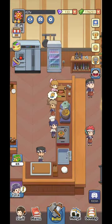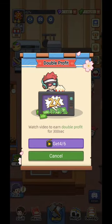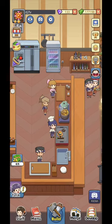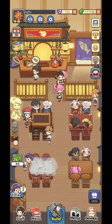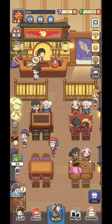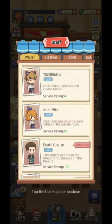Over here you will see the chefs in the kitchen — they will try to do the work. Over here you're going to be able to watch an ad to double up your income for the next 300 seconds. Not necessarily worth it, but it does go a bit. As I mentioned, you're going to have the development part, the merge part, the menu, and the staff.